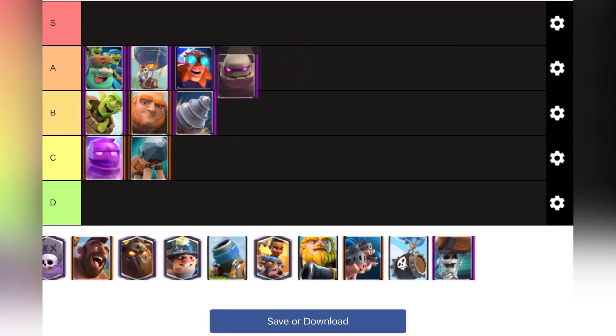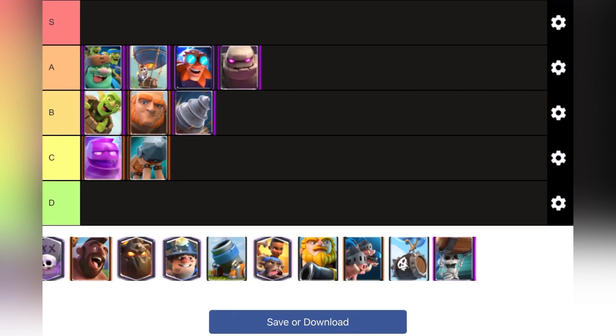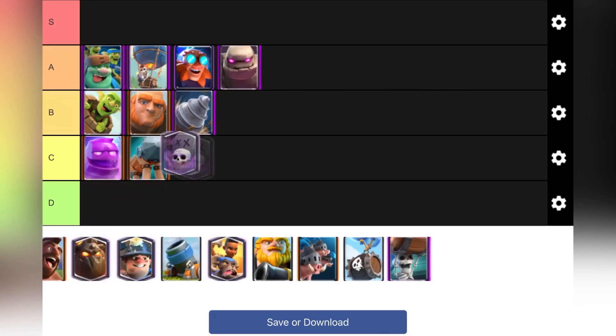Golem is very good — I'll put it at the bottom of A tier because Golem can be devastating especially with the right synergies, but it's also very expensive at eight elixir, so if you're just playing a Golem in the back, get prepared to tower trade.